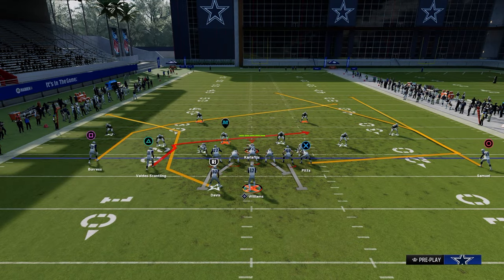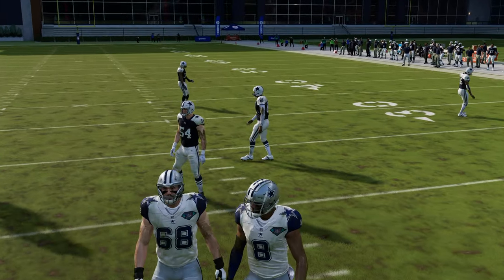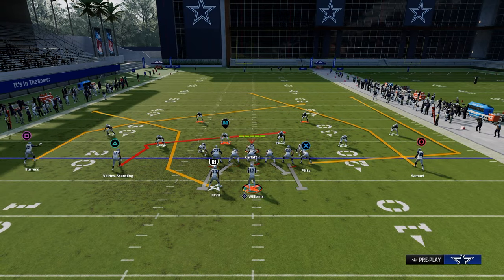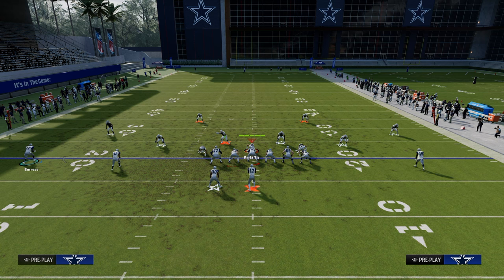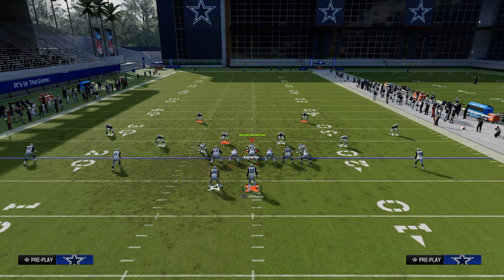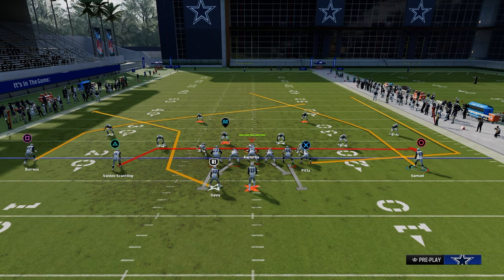The way I like to suggest running this formation is with your tight end to the short side of the field — tight end to the short side. I think that gives you the best amount of spacing possible, which is obviously helpful. We do have Hot Route Master. In terms of how we're going to set up the first play, we're just going to drag your slot receiver.